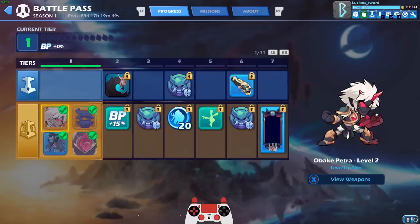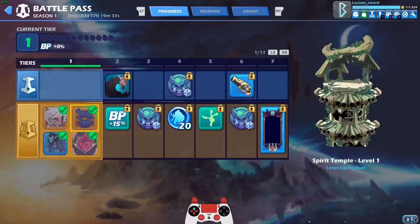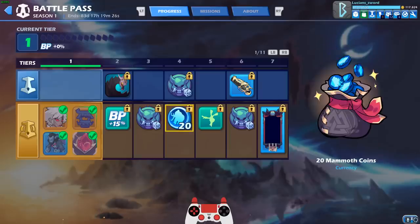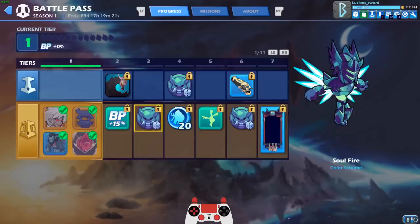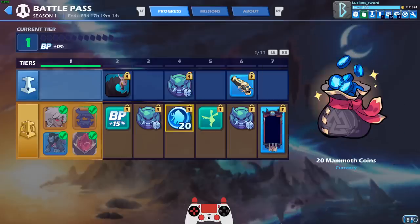We have the Petra skin that levels up as we progress — not sure when it levels up but we'll find out. Those are the weapons. I like how this is laid out, pretty easy to see. We got the Blue Oni sidekick, the Dark Heart Crystal, and the podium that levels up as well. The blue tier is the free pass, and the golden tier on the bottom is the paid version that costs $10. Every time you see one of these symbols you basically get a random soul fire color scheme for a random legend. You also get Mammoth Coins in the paid version, which is pretty awesome.